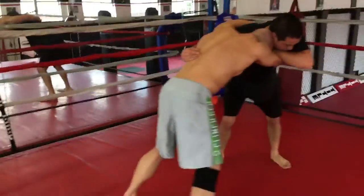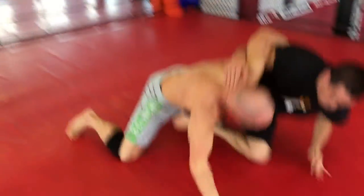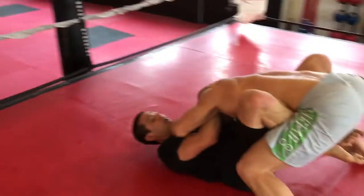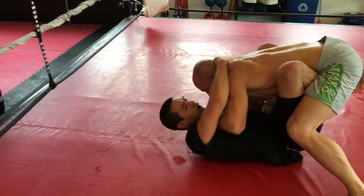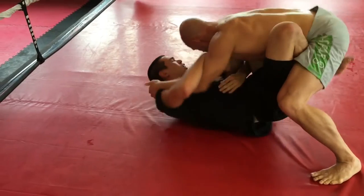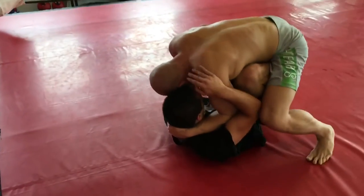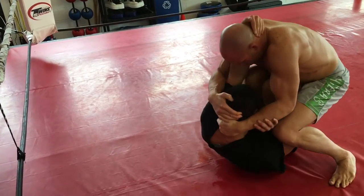I'm going to try and set Andrew up here with a trip takedown. I let him step with his right foot, and as soon as he does, I step forward with my left and trip. That was just footwork at its finest — getting that takedown and the advantage. If you have a sense of urgency on your feet, wrestle for top position, put your opponent on their back, and you're in a position to be much more effective and do damage.